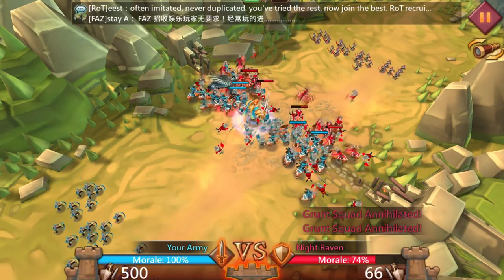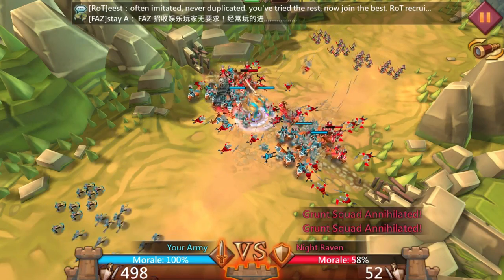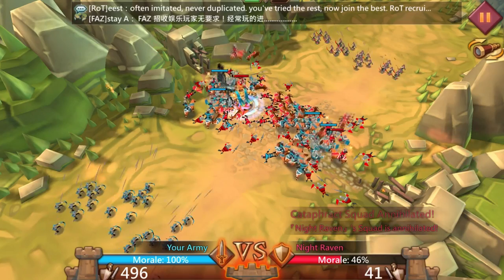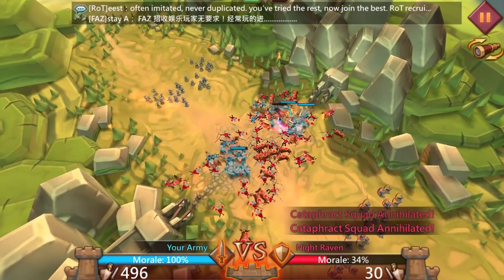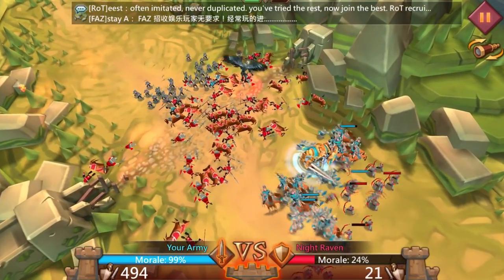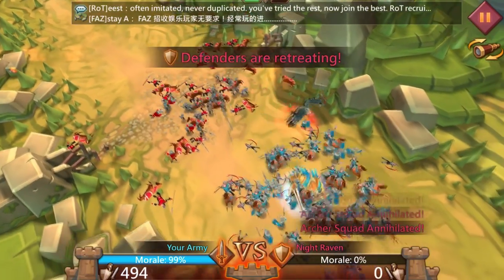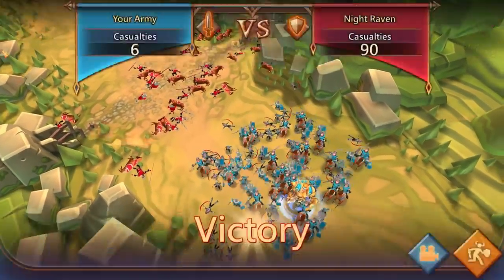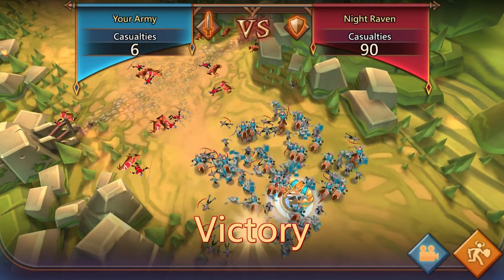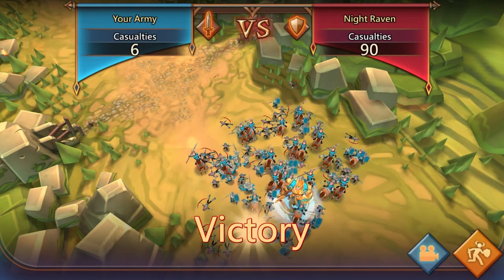Our 500 troops are going against their 90 so I imagine this will be quite easy. We've taken down the wall very quickly. Our archers are doing significant damage — we've only lost two troops so far. Our opponents are down to 30, then annihilated. We have overrun all of their troops. We did suffer six casualties, but the Knight Ravens took a full 90. Look at our guys celebrate!